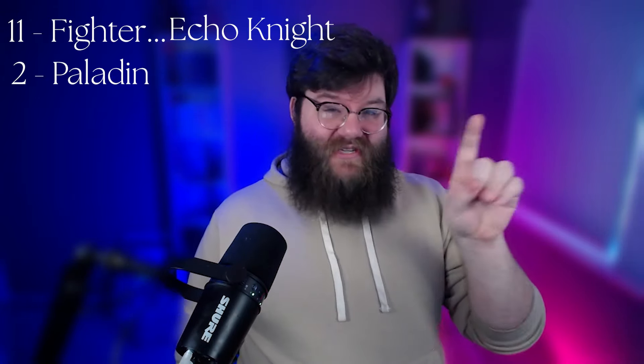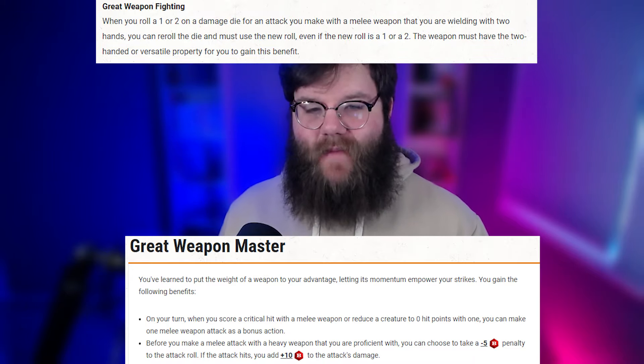Here's the build: level 11 fighter with the Echo Knight subclass — I know it's not official D&D content, but most people are okay with it. Level 2 paladin and level 7 swords bard. Make sure you have 20 strength, 18 con, great weapon master, and great weapon fighting to max out damage. The demon god is wreaking havoc on the city of Verdalka — our brave PC only has one turn to destroy it. The demon god has 1,000 HP.